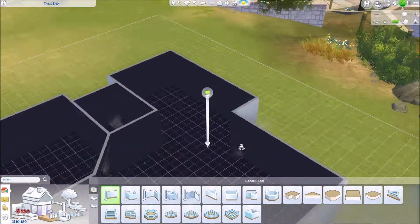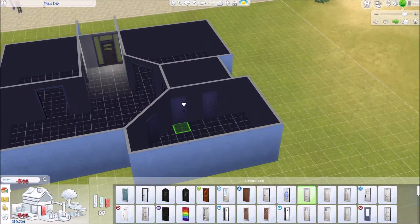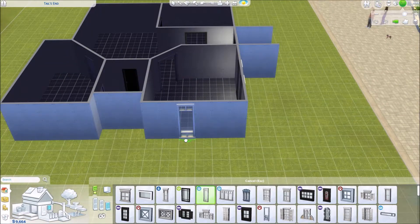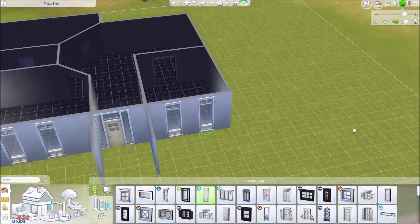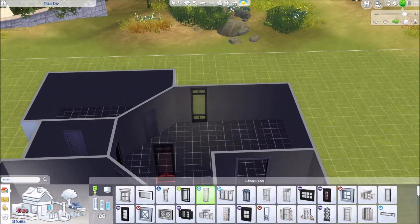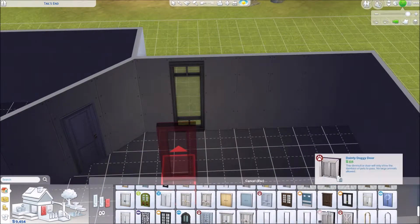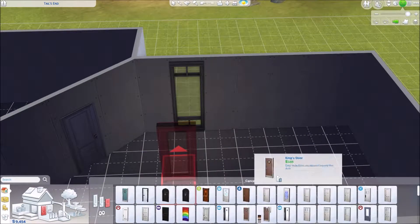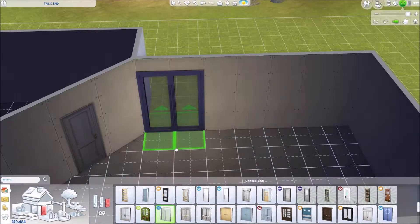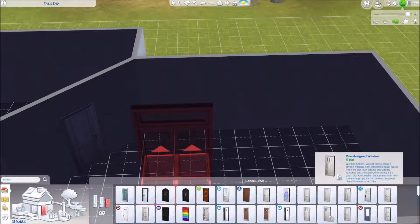You start out with around 20-22,000 simoleons, so that's actually a bit less. I had them move into Brindleton Bay onto a 40 by 30 lot. I wanted the 64 by 64 lot but it was way too much money — I didn't realize after I bulldozed the beautiful house there that that piece of land is very expensive. That large lot is their eventual goal, but for now this small lot cost about 3,000 simoleons, leaving them with just under 17,000.